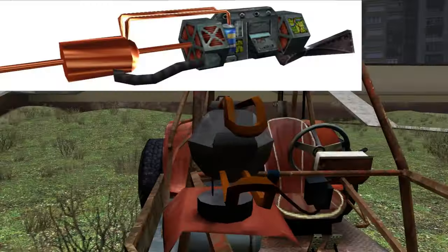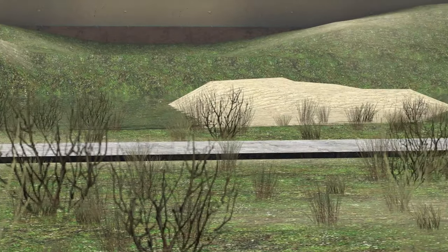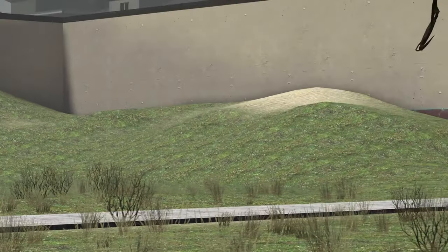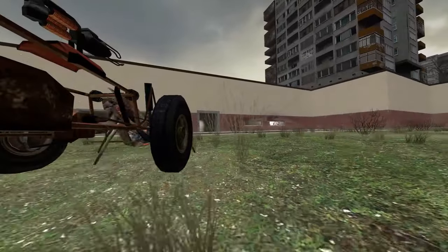It has a Gauss Cannon from Half-Life 1 on it, which was apparently added by Eli, or maybe it was Alyx — I honestly forget, but one of those two. And it does a turbo charge, run over antlions and stuff.